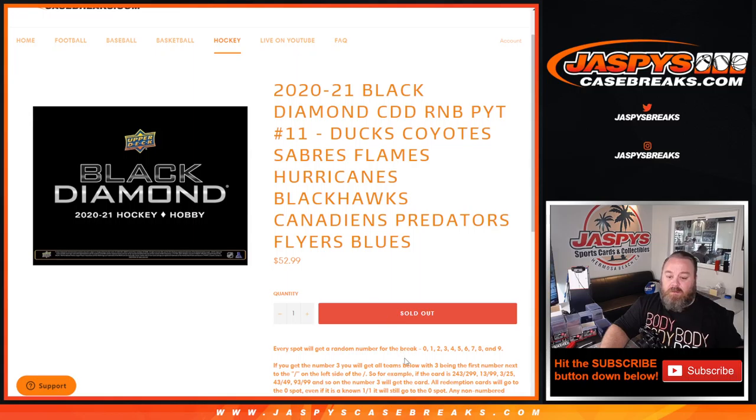Works just like every other random number block — 0 through 9, where every spot gets a number from 0 through 9. If you get the number 3, you'll get all cards for the teams above, with 3 being the first number next to the slash on the left side of the slash. So if the card is 243 out of 299, 13 out of 99, 3 out of 25, 43 out of 49, 93 out of 99, and so on — number 3 will get the card.